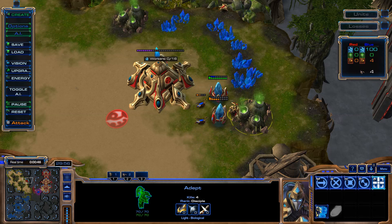So if my workers are nearby and the Zerglings are using a move command, after a short while they will attack the workers.